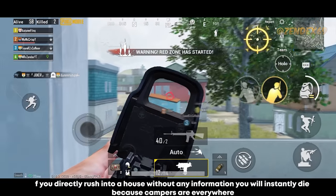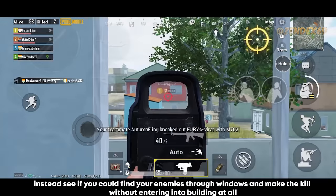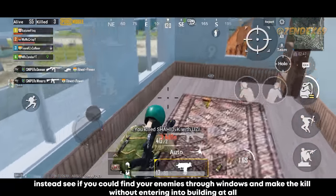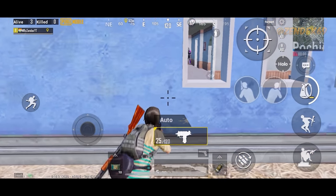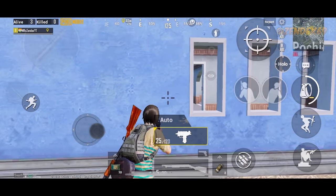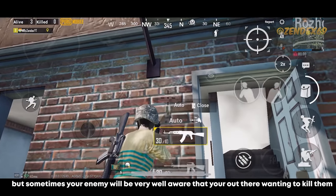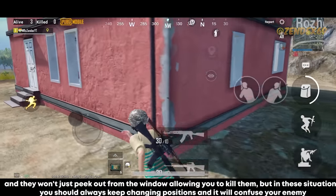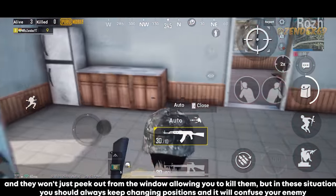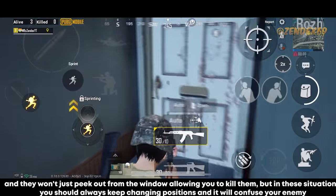If you directly rush into a house without any information, you will instantly die because campers are everywhere. Instead, see if you can find your enemies through windows and make the kill without entering the building at all. If your enemy is aware of you and won't peek the window, always keep changing positions to confuse them.